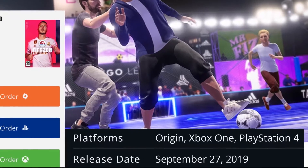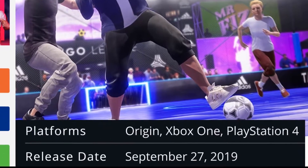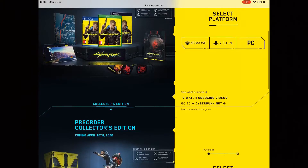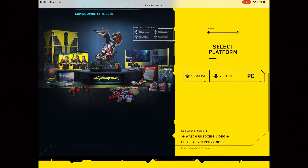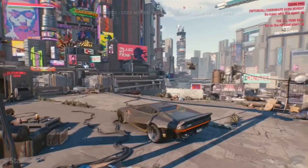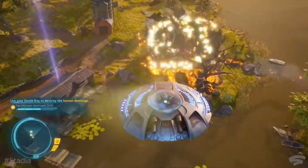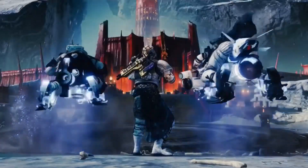I was planning to buy FIFA 2020, but unfortunately Stadia support is not showing up on EA's official website. Cyberpunk 2077 looks interesting, but on the official website there's no mention of Stadia, even though the Stadia promotion videos feature it a lot. I'm interested in Assassin's Creed Odyssey, Trials Rising, Shadow of the Tomb Raider, and plenty more games that are listed as being compatible with the Stadia platform.